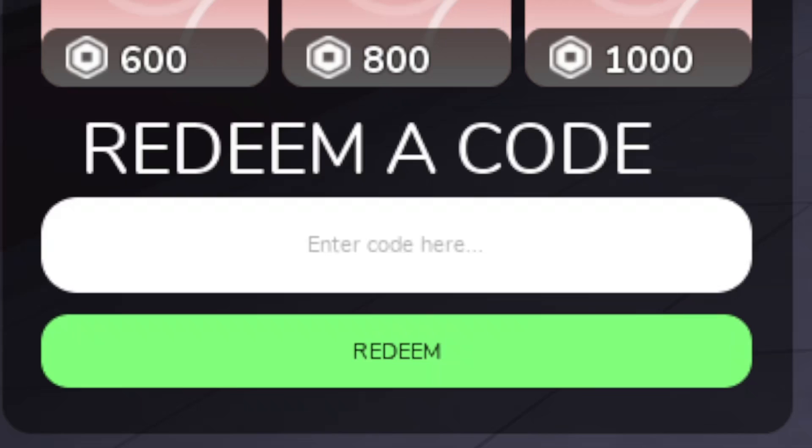I'll go ahead and zoom in so you guys can see this a lot easier. Click 'Enter Code Here' and then the first code is going to be all caps ANIMALEALS — Animal Powers — just like that. Redeem this for the All Animal Hoods collection.